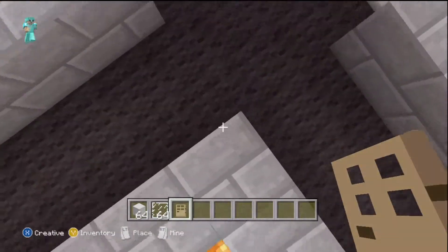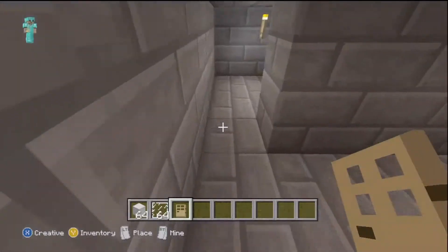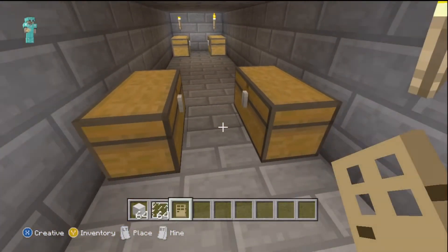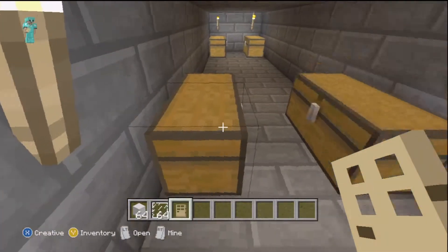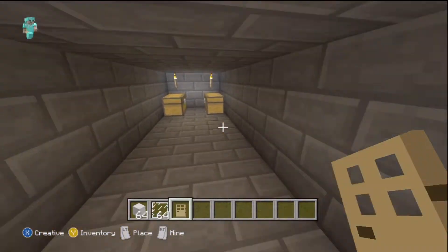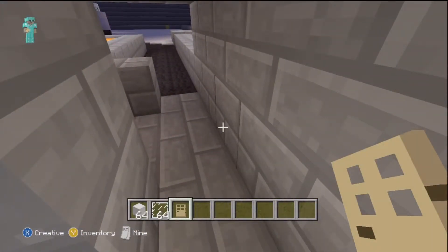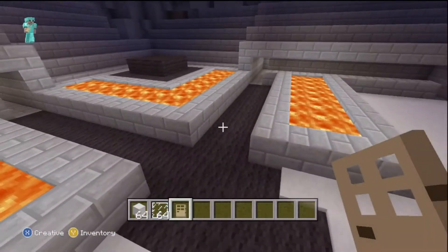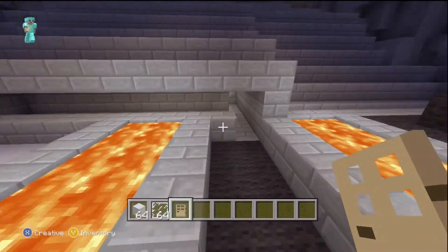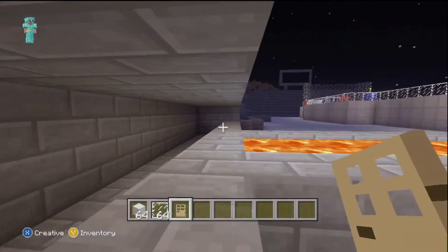Right here is about where home plate is in a baseball game, and the black wool represents where you step on. Once you get into the locker rooms, you basically get diamond armor, gold armor, or chain armor — and that identifies what team you're on. Same thing in the other locker room. And those are the dugouts right there, right before the locker room, used for baseball.